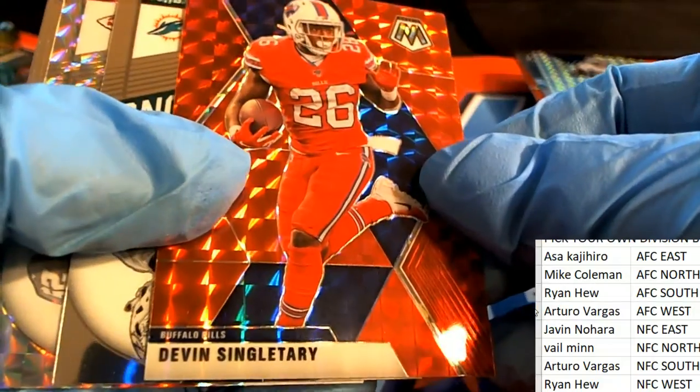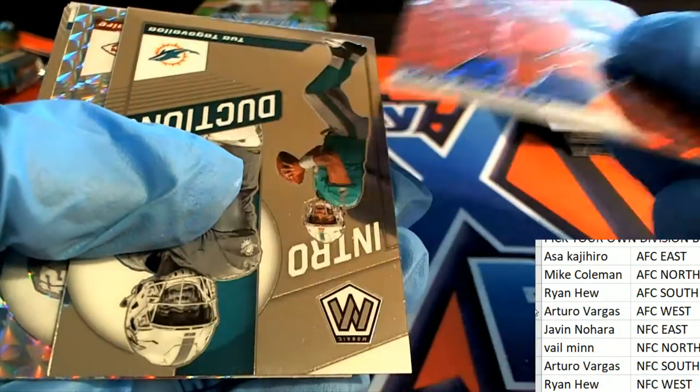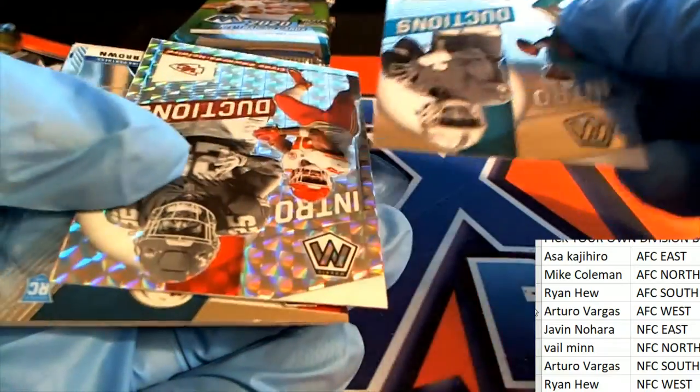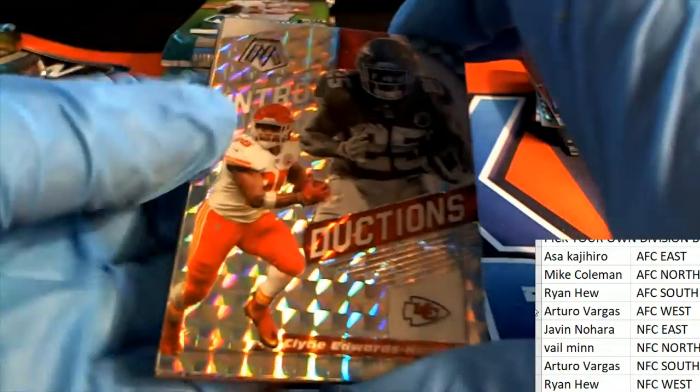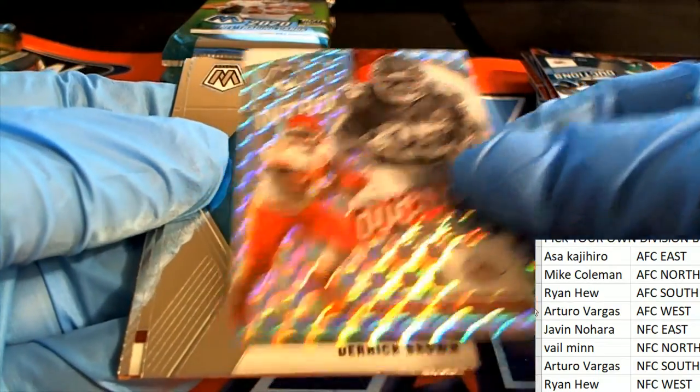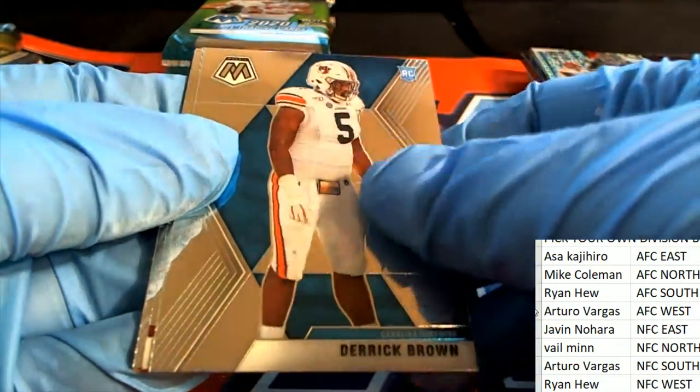What's going to be the next auto? Devin Singletary red. Tua rookie card — a big rookie right here. Inductions card. Kansas City Chiefs owner, congratulations with your Clyde Edwards Inductions card.